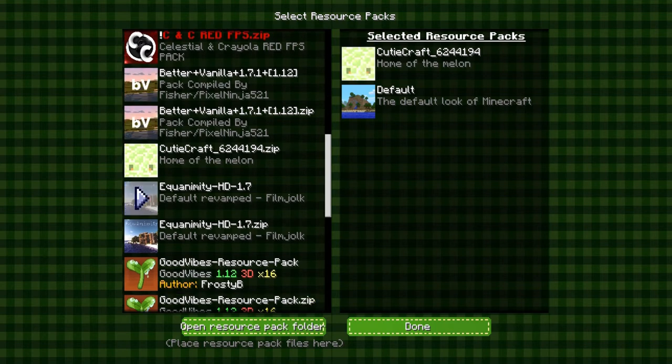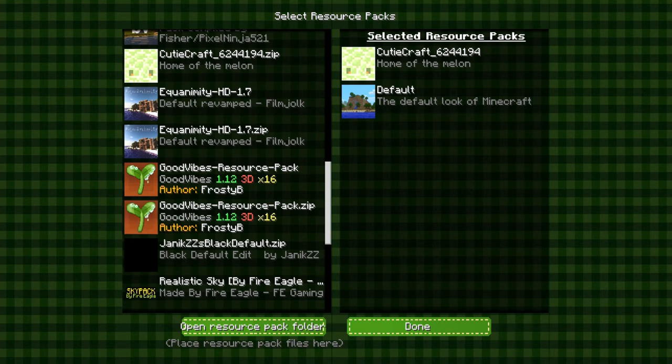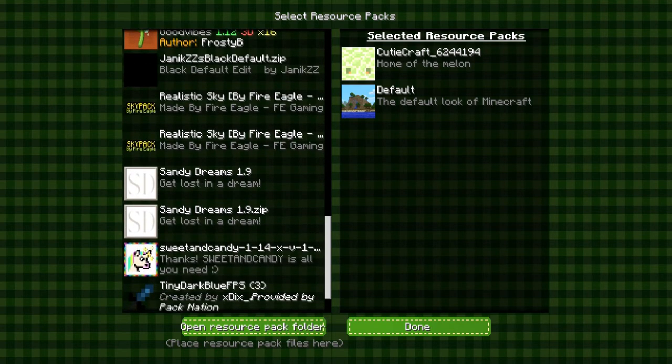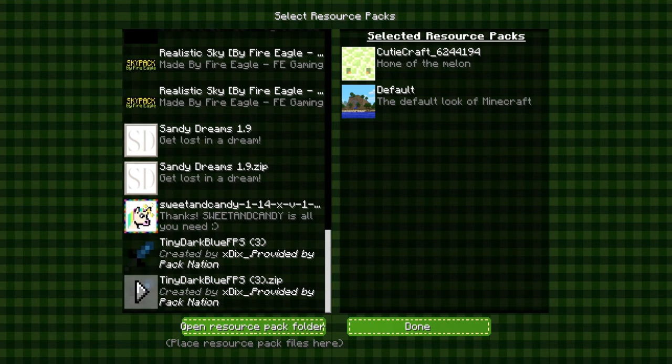Equinimid and Quanimidi — that one's okay. Good Vibes — pretty good. These packs are good. Realistic Sky — never really used it, just wanted to get it. Sandy Dreams — really good. Sweet and Candy — I like that one too. And Tiny Dark Blue FPS — that's a really good pack for FPS. I'm just going to wait for it to load back because it always lags a little. Okay, we finally loaded back.